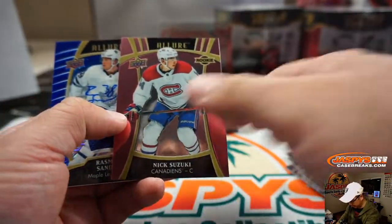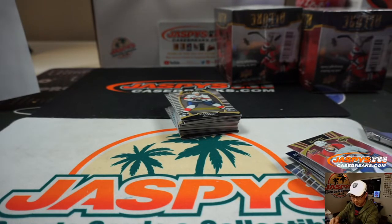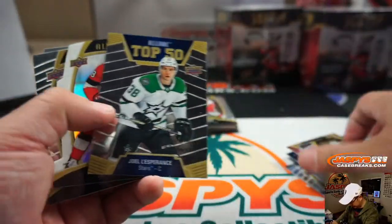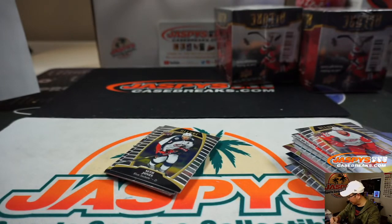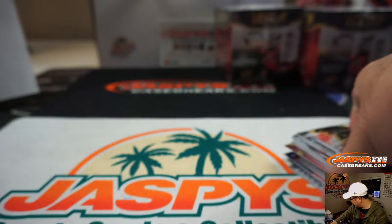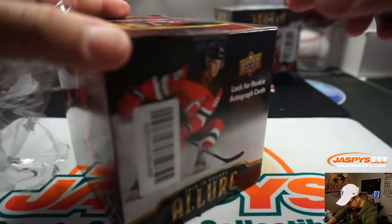Dante Fabro — those ones aren't numbered so I'm kind of breezing by those. And there's Rasmus Sandin, Maple Leafs, Blue Line Auto, 65 out of 99. I love that they do that — put the parallel names right on the card. That will be for Toronto, going to Mike Tower with Rasmus. John Carlson. There's Oliver Ekman-Larsen. People that actually know French will be like, that accent is terrible — they're very particular about that. There's the white rainbow die cut, and a couple more to go.